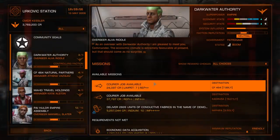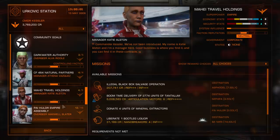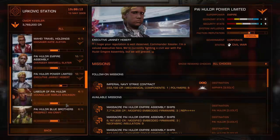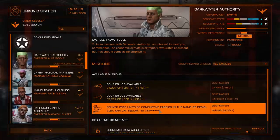In order to secure that promotion to the rank of Lord, I need to complete an Imperial Navy faction mission. You can find these missions by docking at any station or orbital where there are Imperial factions and checking the mission board. The mission will have the words 'Imperial Navy' or 'Imperial Naval' in the title, and a chain icon next to it to indicate it's a follow-up mission.